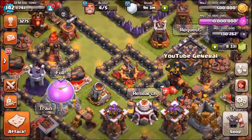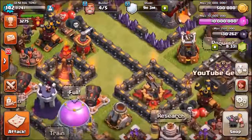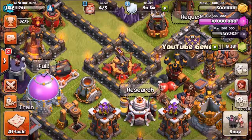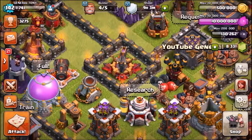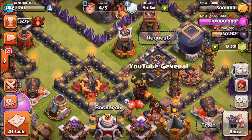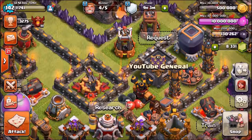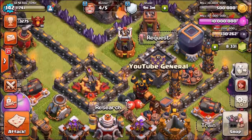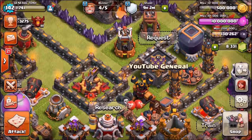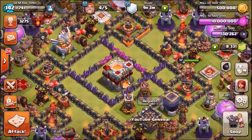We currently have two of those new level 9 teslas, and I'm about to upgrade the second expo, so we'll have two maxed-out teslas and two maxed-out expos. I'm thinking about making a really good troll base — maybe the best troll base I've ever made on the channel — based around the new defenses: the new expos, the new bomb towers, and the new teslas. If you want to see one of the best troll bases I can make, go down to the comment section and comment hashtag troll base.